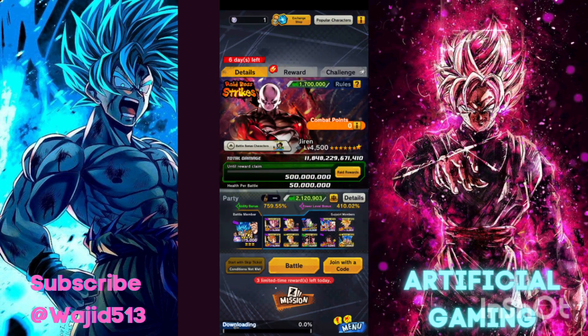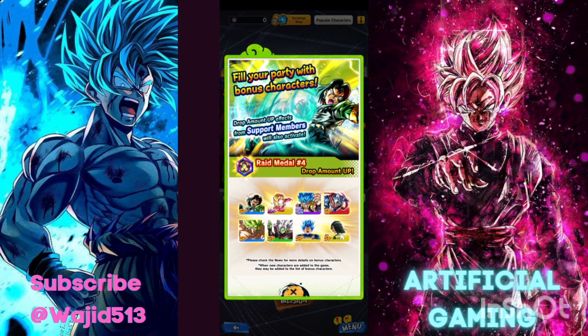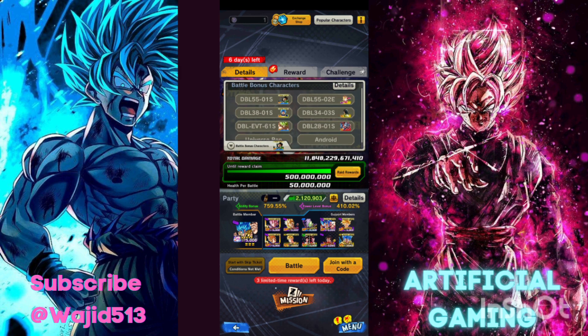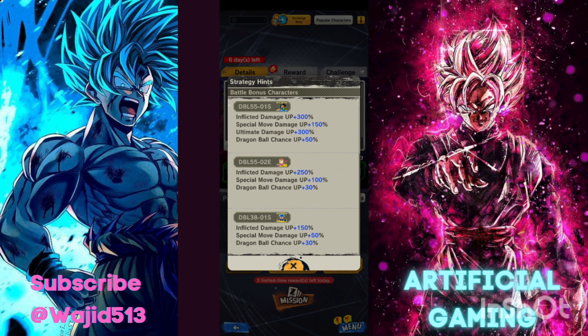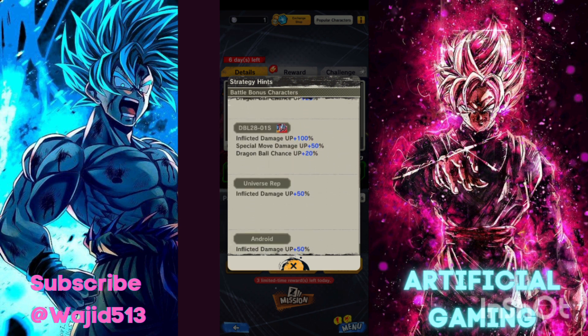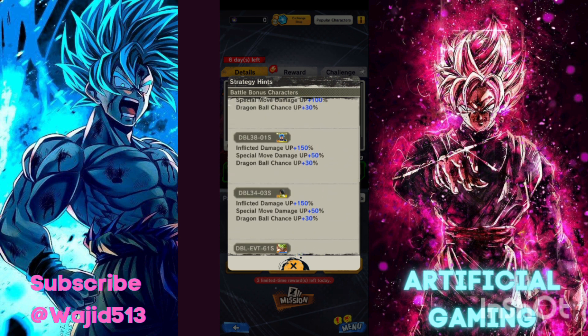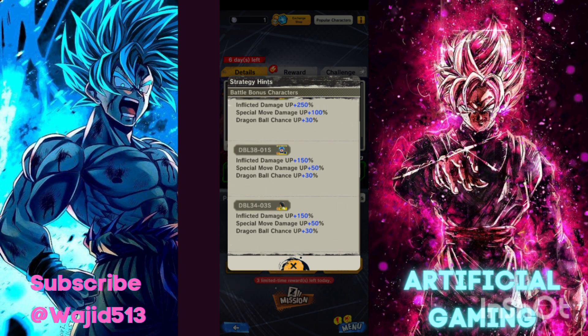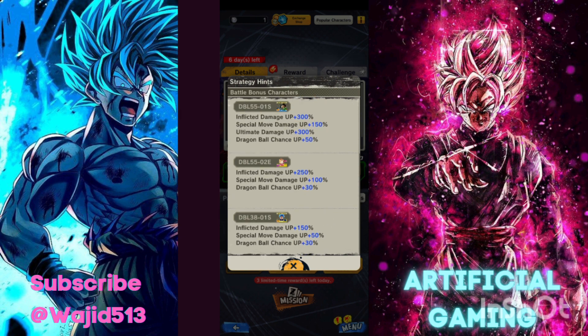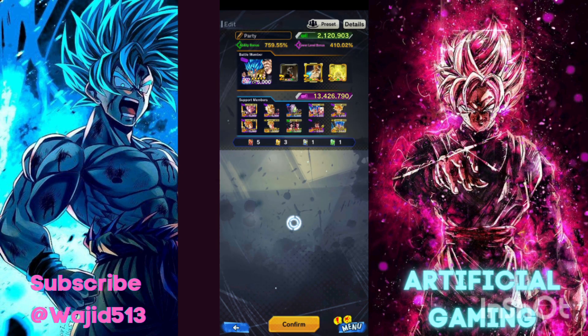The raid is against Full Power Jiren and the bonus characters are currently listed. Ultra Gogeta Blue appeared on the bonus list but I don't actually see him as a bonus character. Android 17 gives up to 300%, Extreme 18 gives 250%, and everyone else is about 150%. If you don't have the new 17, you can use the Sparking version or Evolution Blue Vegeta since they both do the same damage if you lack the top two bonus characters - which is exactly what I'm going to do.